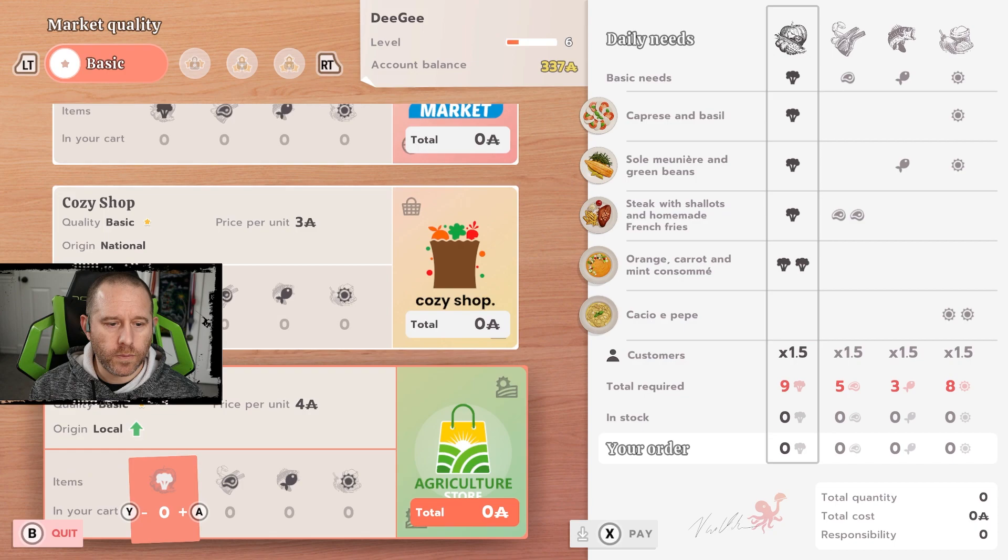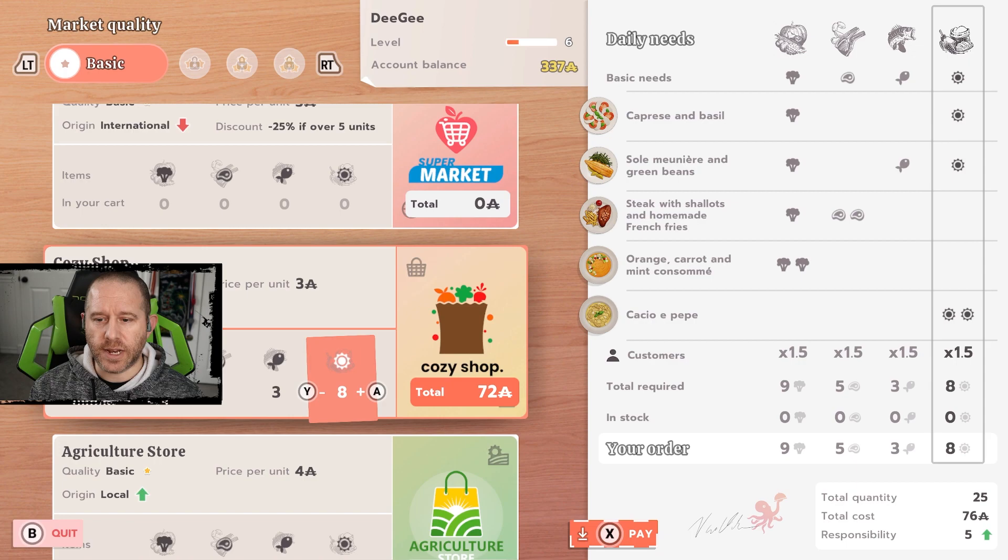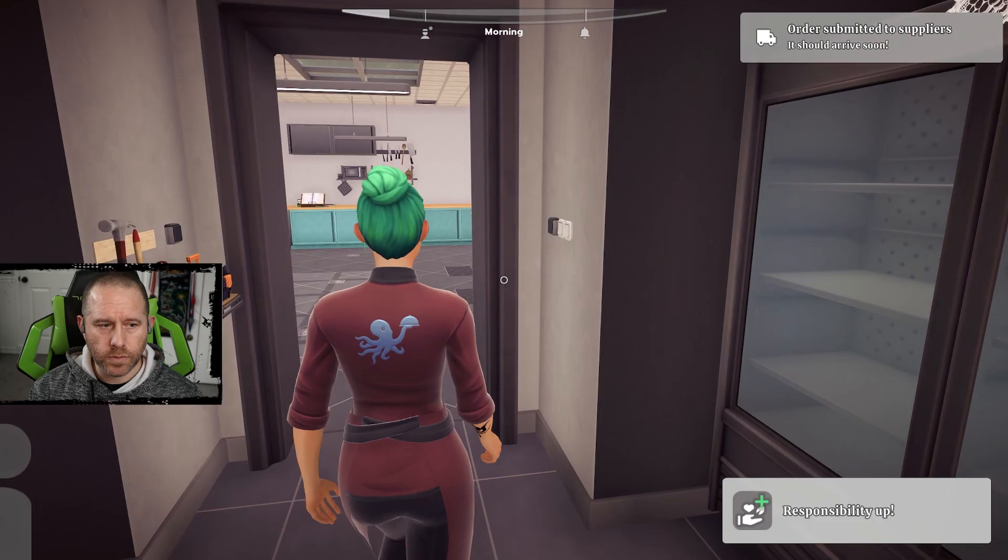We're already in good shape when it comes to the agriculture store, though costs are rising significantly — we're now looking at 76 as we have more ingredients and more things on the menu, but we're also getting more customers.